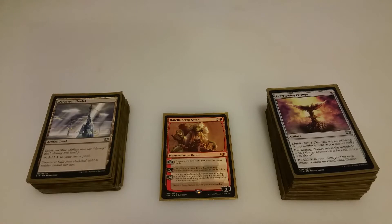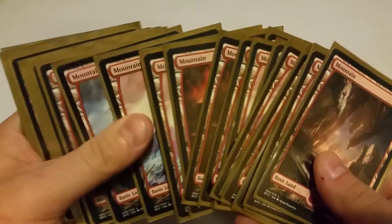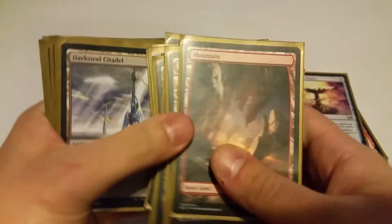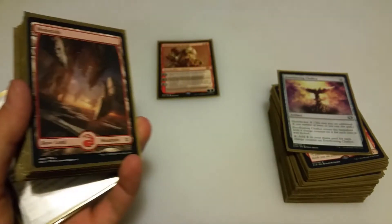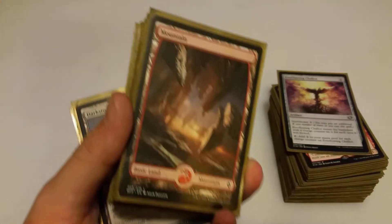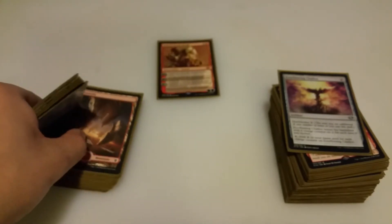With this deck, you don't always need to have Daretti hit his ultimate and get that emblem, but it does help a lot with many of the cards in here. The first thing we're going to talk about is our mana base, then cards increasing in converted mana cost from 0 all the way up to 12. For basic mountains, I've decided to run 24. That's a lot for a single-color deck, but this deck is very important on getting 1 red mana just to play Daretti. He's pretty much the engine of the deck. It's roughly one fourth of the deck, so you should have at least 1 mountain in your opening hand.